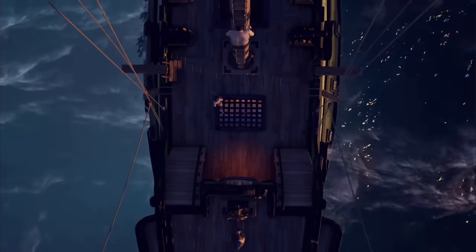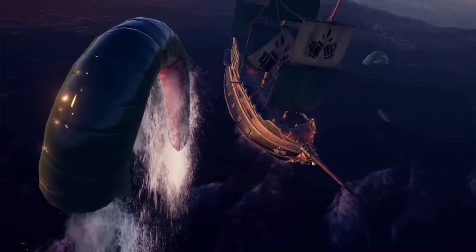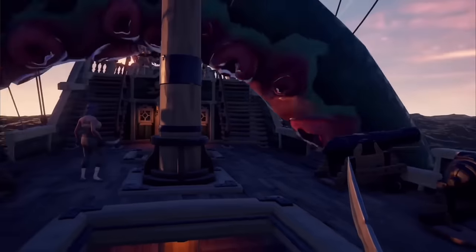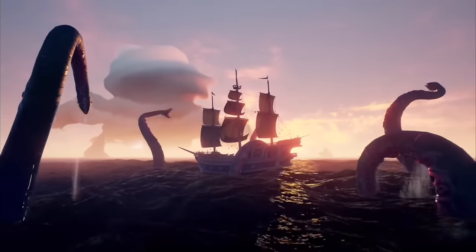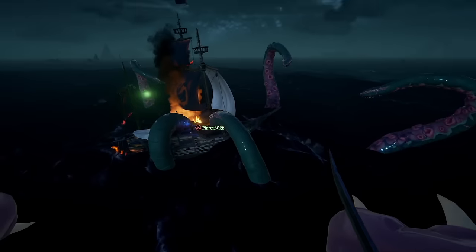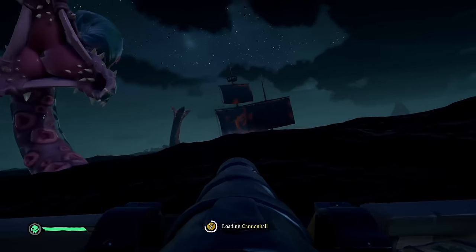The last world event is the kraken. Between world events, the kraken will pick one ship on the server to attack. You'll need to shoot down enough tentacles to make the kraken retreat before it can sink your ship. You'll be hit with three different attacks: a tentacle slap, the vacuum cleaner, and the chokehold. Use your cannons to take down each tentacle one by one.